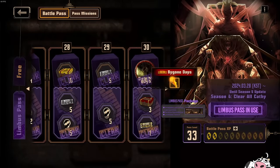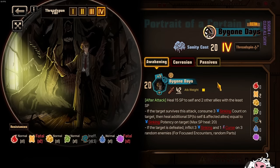Alright, then moving on — let's talk about Gregor's Ego, Bygone Days. At first glance it looks absolutely dogwater: it's a Teth Ego, costs 6, only does 20 plus 4 as a single attack. But what you are paying those 6 resources for is this: after attack, you heal 15 SP to self and 2 other allies with the least SP. If the target survives, consume 3 sinking count on the target and heal additional SP equal to the sinking potency on the target — max SP heal 20. So taking that 20 and adding it to the 15, that's 35 SP to self and 2 other allies. That is a fat SP heal.